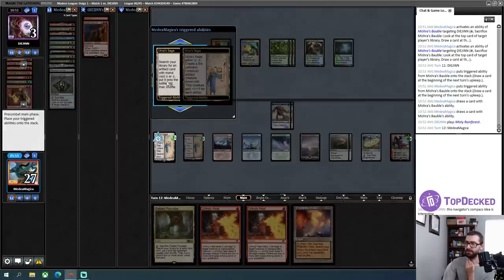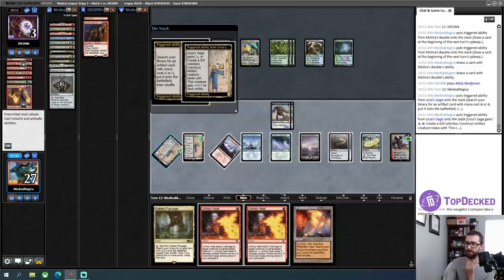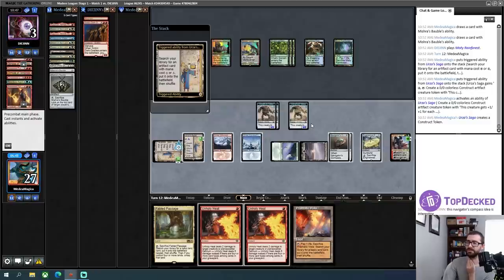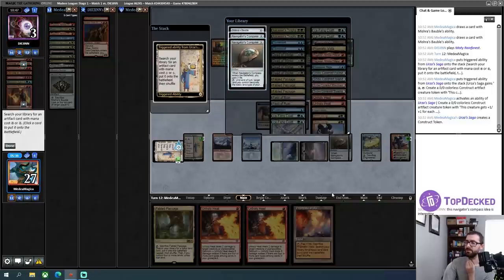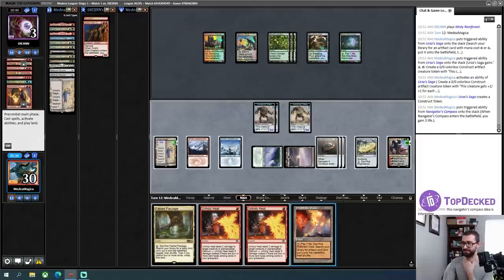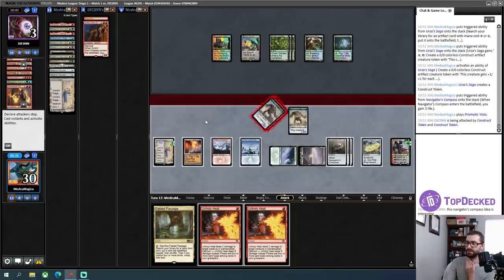Unholy Heat can't go to the dome, but that will be enough to take any blockers out of the way. I'll go ahead and activate this — no, I don't want to tap that land. Go ahead and activate this one. Turn those into 6/6s. You know what, I'll pick up another Navigator's Compass — just let those things sit on the battlefield and crash in for 14.